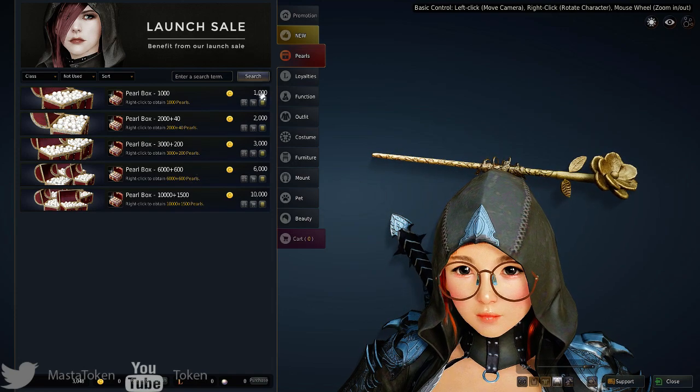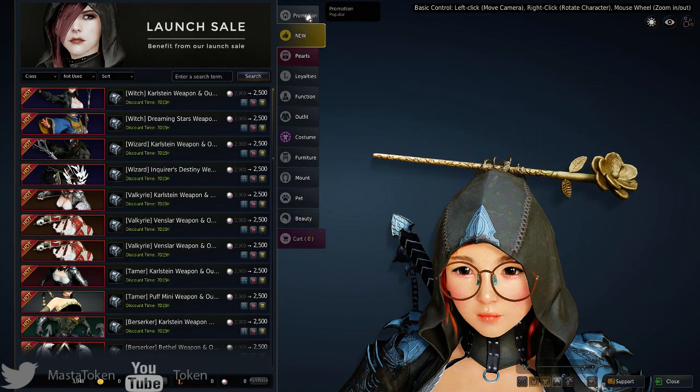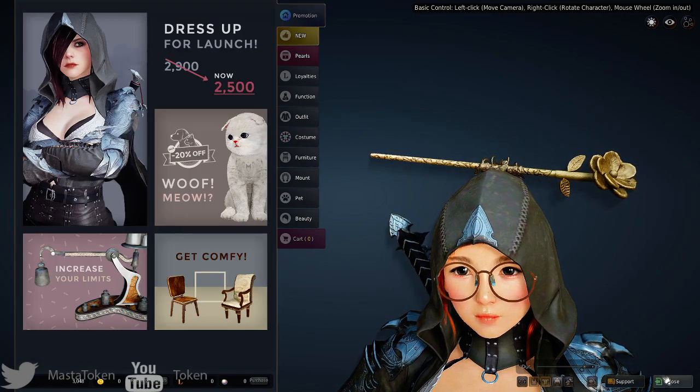I guess you earn loyalty from other places and then spend it to buy items here. There are pearls you can buy as well, plus new items and promotions. Let's exit out of this.